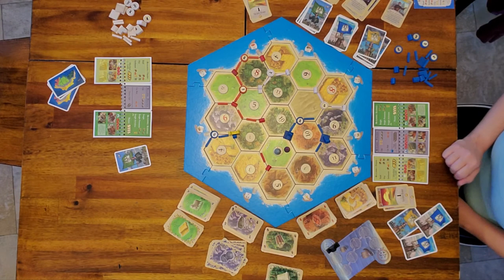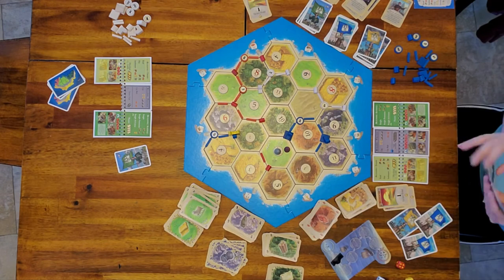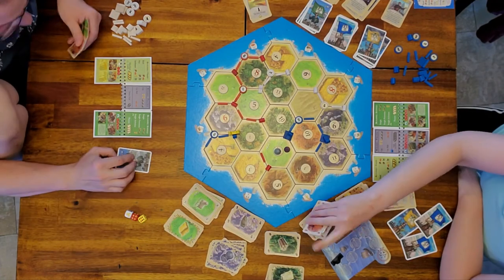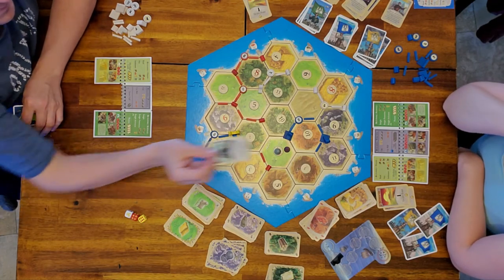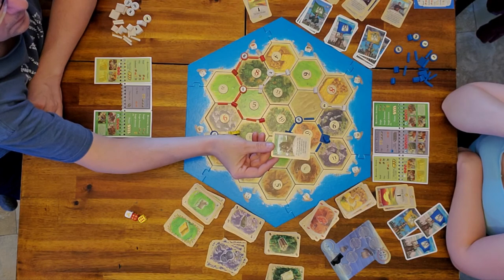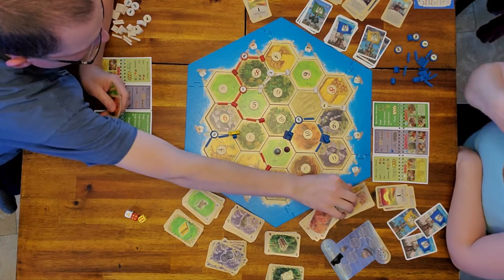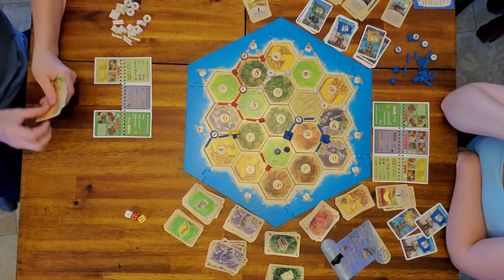Dad is going to play the Irrigation card, so he gets two wheat or grain from each field hex he has settled on — he picks up four wheat.